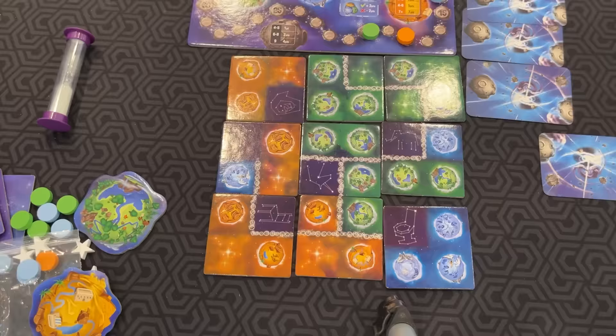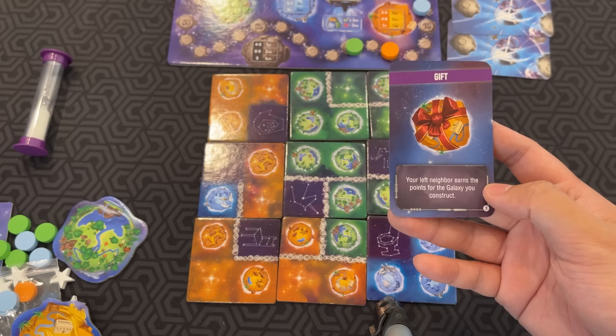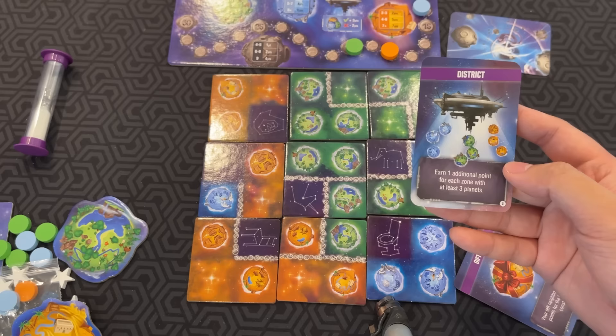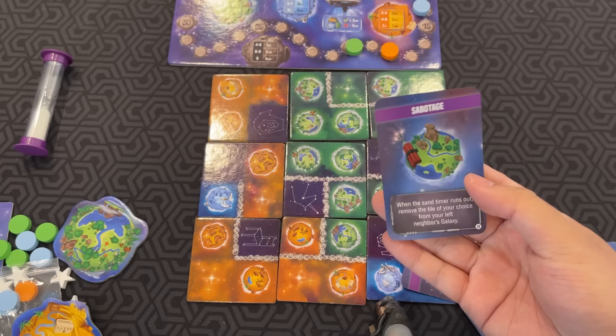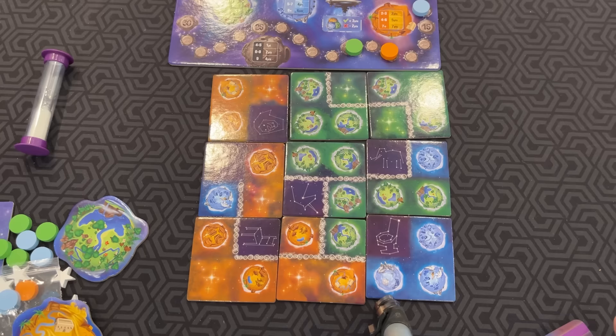Here are some other chaos cards you can find. One is Gift — your left neighbor earns the points for the galaxy you construct. This one is District — earn one additional point for each zone with at least 3 planets. There's Space Pirate — after drafting the galaxy tiles, pass your 9 tiles to your right neighbor. And Sabotage — when the sand timer runs out, remove the tile of your choice from your left neighbor's galaxy. There are some very wacky chaos cards in there, and quite a few more, but that's pretty much the game.